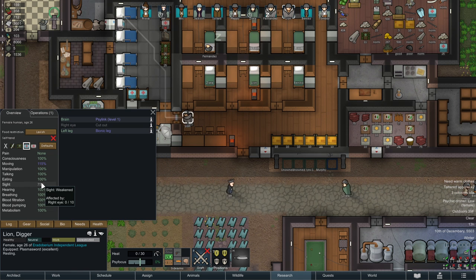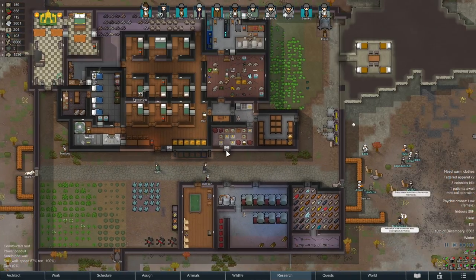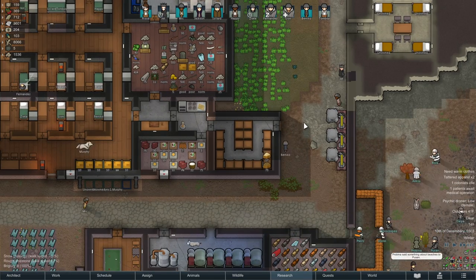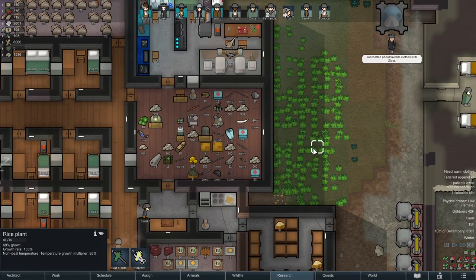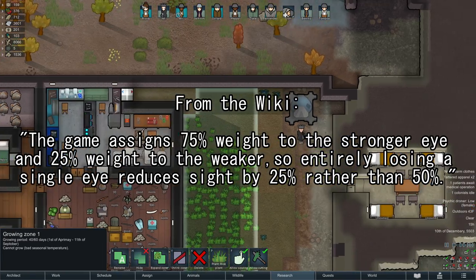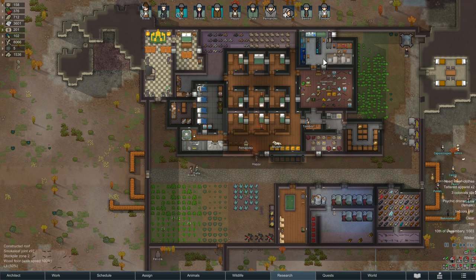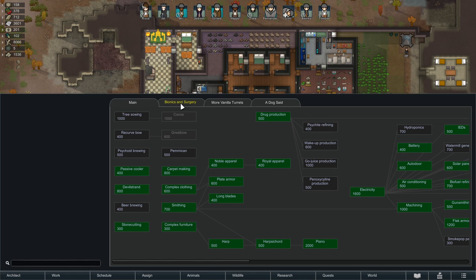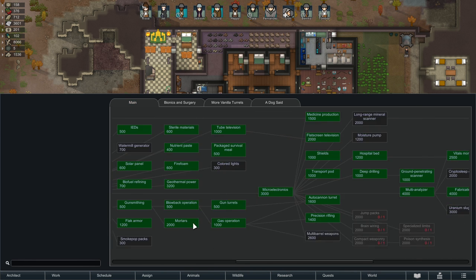Let that be a thing that we will do because his sight's only at 75 percent. Shouldn't his sight be at 50 percent? I feel like his sight should be at 50 because he's missing one of his two eyes, but I guess math is more nuanced than that. I really am not sure about that - I always assumed that was how that calculation worked.